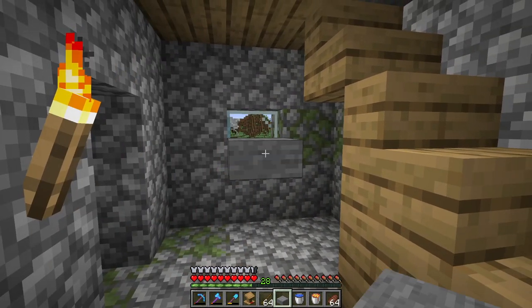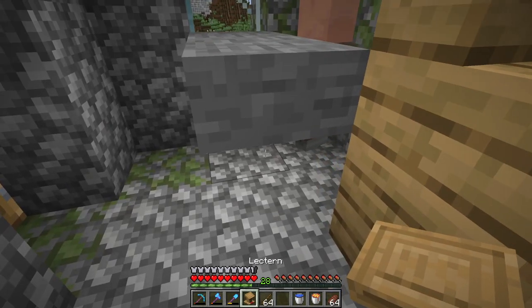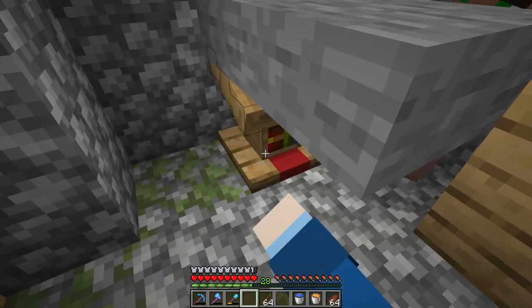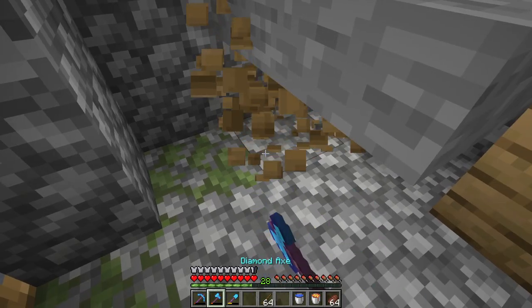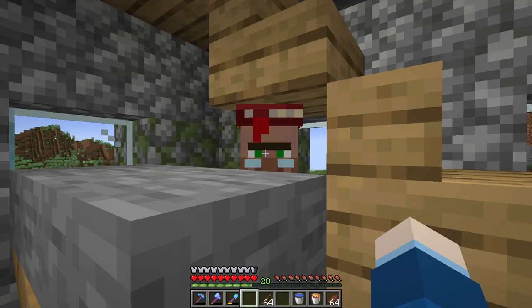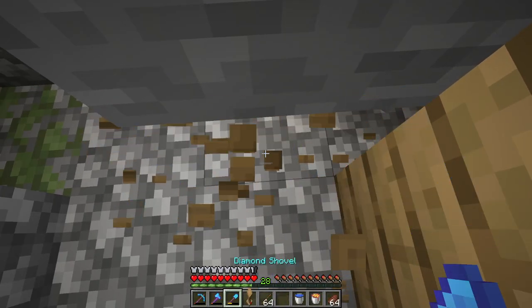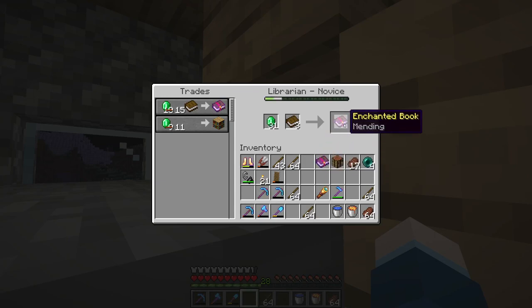Think of a forfeit that will make up for the fact that I just hit a villager with an axe — I didn't mean to do that. He's still not giving me mending either; he's going to hate me too and everything's going to be really expensive. Let me know a good forfeit for using a weapon in the comments down below, because I need something to make up for it. Oh, mending? It's so expensive though. We could do better. There we go — that's a cheap mending trade. I'll take that. I think that's 10 normally if I haven't whacked him with an axe, so that's pretty cheap. We'll keep this guy.